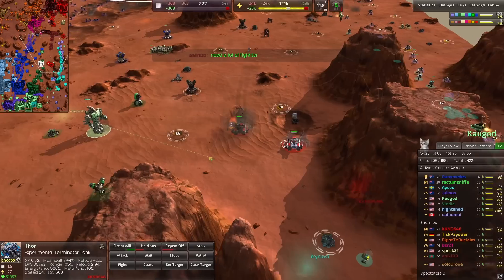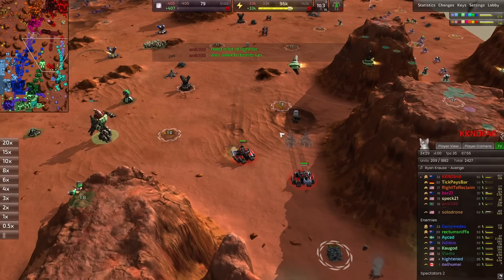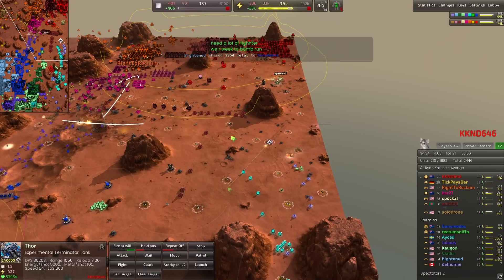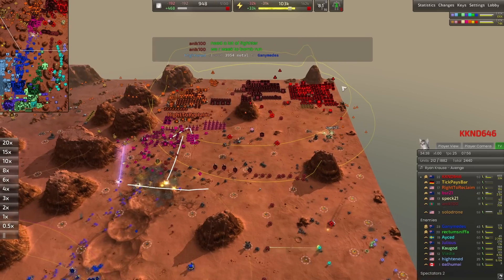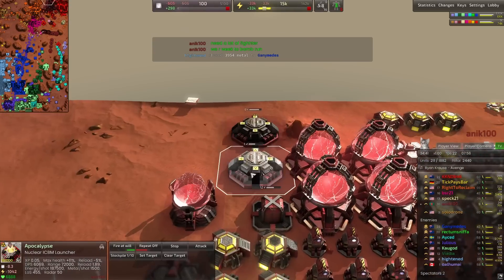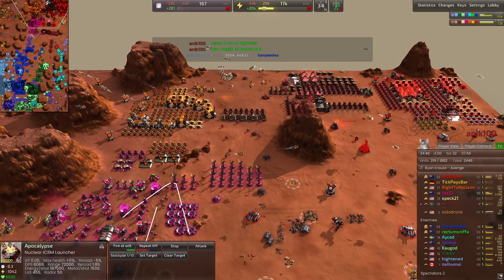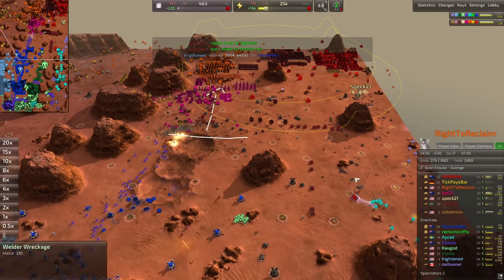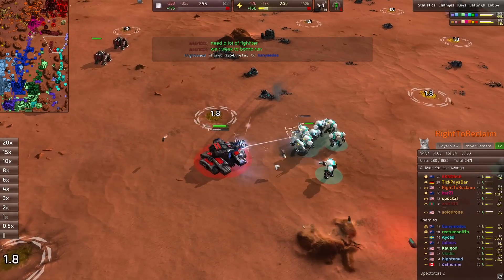The juggernaut seems to be trying to head off these Thors, which makes a ton of sense. Two Thors here from KKND — he was the eco player so it makes sense. Another Thor coming out in the back, and two on the front line. Both Anik and KKND have insane economies. One nuke has 131 kills, one has 44. At this point bombers are being built up and the Thors are trying to take out some welders — it's the fight of lightning.